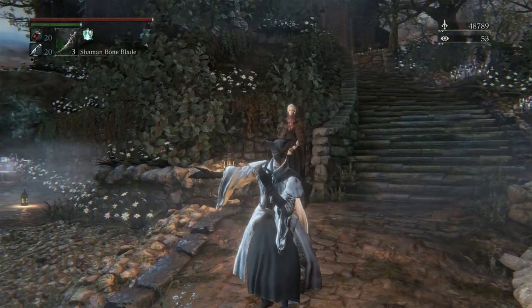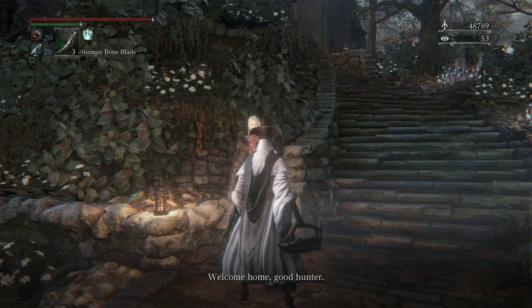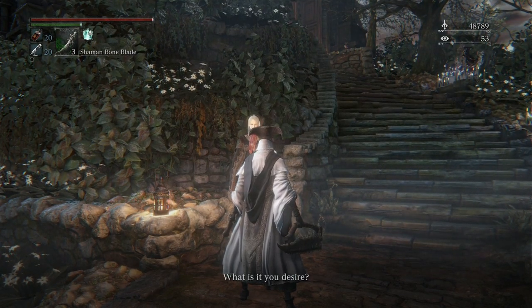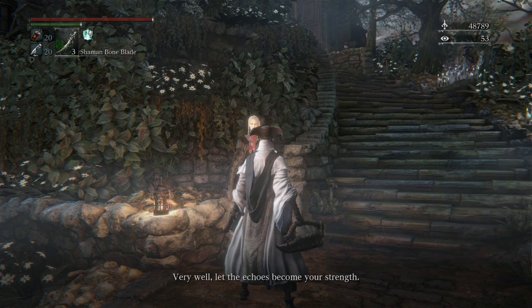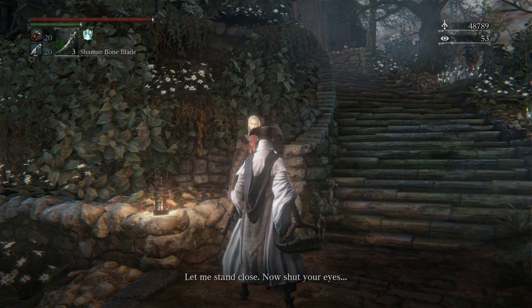Hello everyone and welcome to episode 29 of the Bloodborne Effective Run. Today we'll be taking on the Celestial Emissary. In the last episode we cleared out the Upper Cathedral Ward, and we actually have two bosses within the Upper Cathedral Ward that we will be facing. The first of which is the Celestial Emissary.